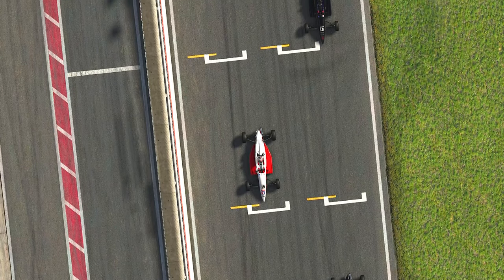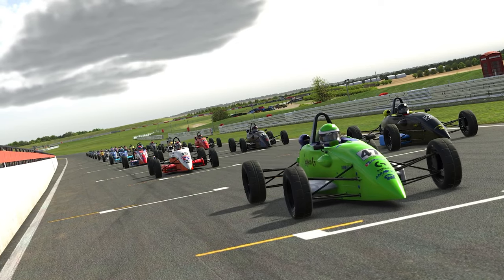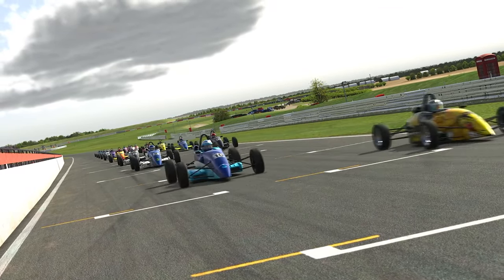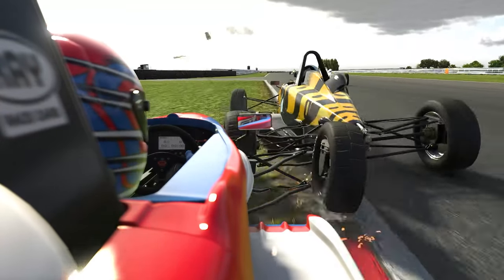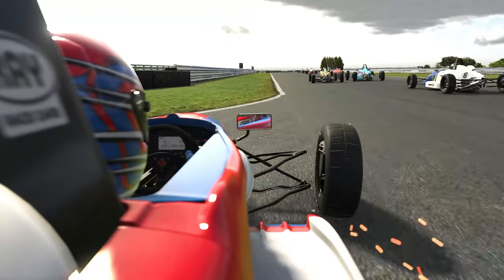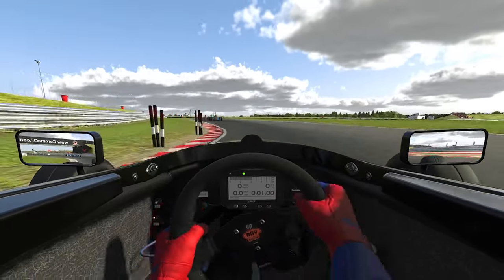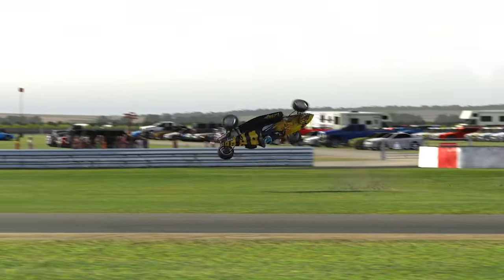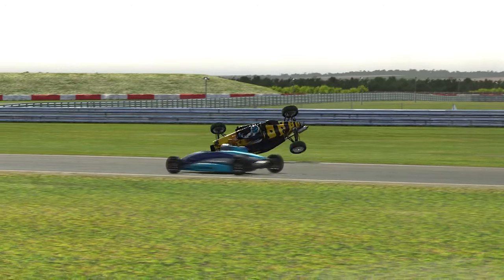With these cars' narrow chassis but large track width, interlocking wheels can be a problem, so ensuring you leave your competitors enough room will be vital for your survival. With the tyres being entirely uncovered and not shielded by even a side pod behind it, wheel-to-wheel contact often leads to a driver getting flipped over and having their race ended on the spot. That is partially down to the new damage model being enabled on this vehicle, meaning taking care of your machinery will be critical.